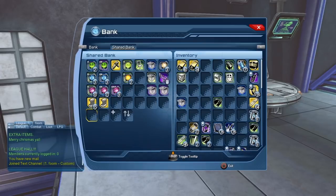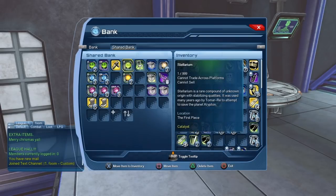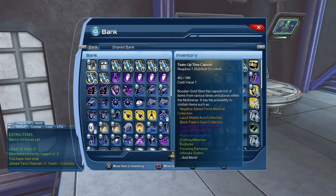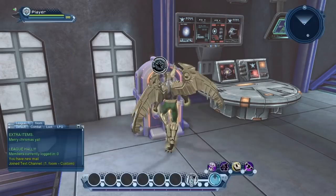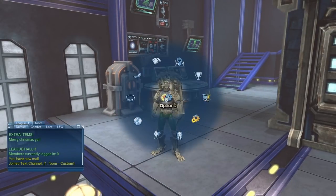The shared bank makes it very convenient to trade items between characters, or to have all my catalysts accessible to all my characters. So in the long run I'll pretty much guarantee you that I'll maximize my shared bank. The same is true with the bank — previously I had purchased the maximum space I could. And the same was true with my inventory. But now with the new changes, I'm going to be able to purchase a few more rows of each.